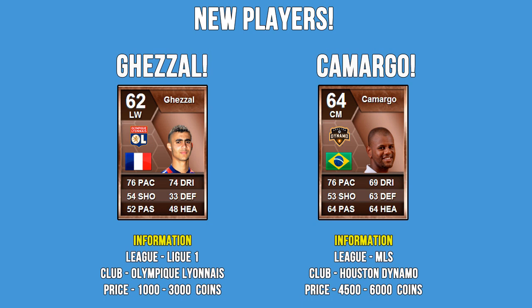We firstly bought Gazelle from Olympique Lyon in Ligue 1. This is a really clever purchase, as he can link up well with Benzia, the French striker, as they are both from Lyon and are both French, and also both have 4-star skills, which is so useful for bronze players.